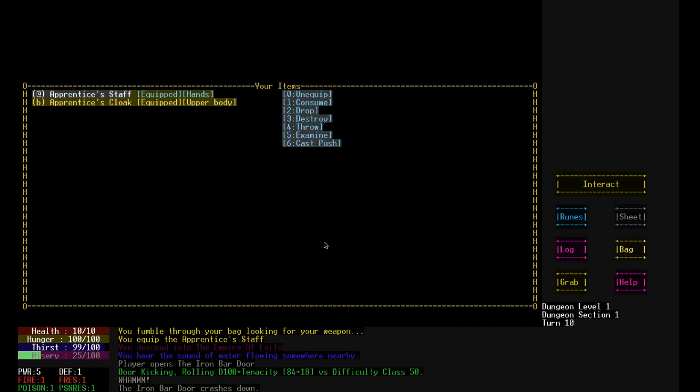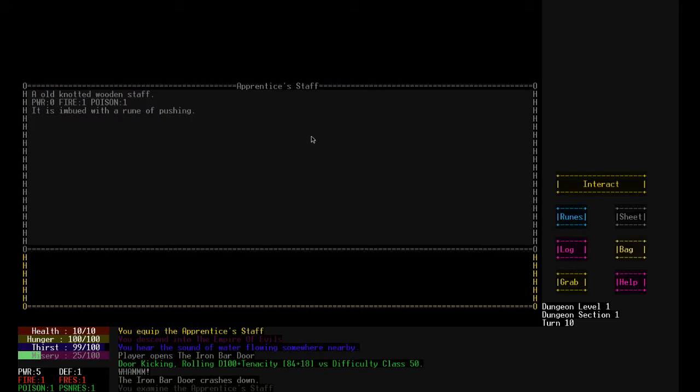What do I got in my inventory? I have an apprentice staff and an apprentice cloak. Let's take a look at the staff first. A knotted wooden staff. One to fire, one to poison. No power. This is imbued with the rune of pushing. Ah, that's what the runes was about. What about the cloak? The cloak was given to you by your master.